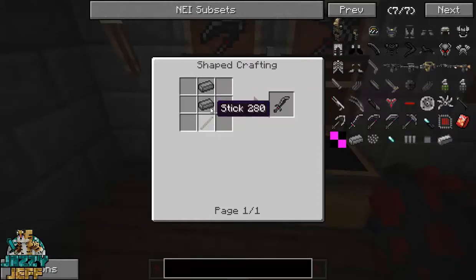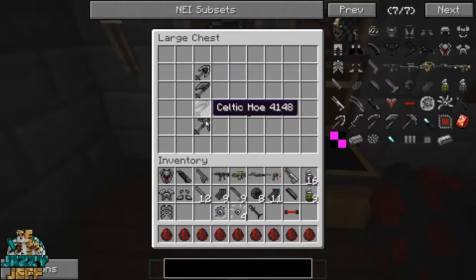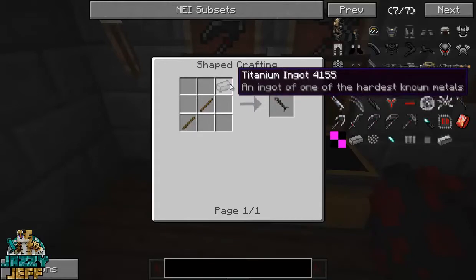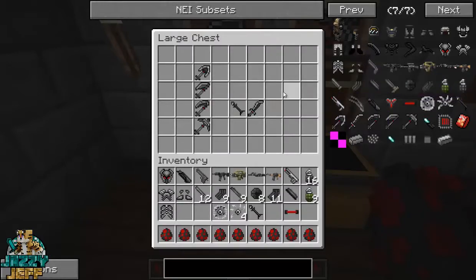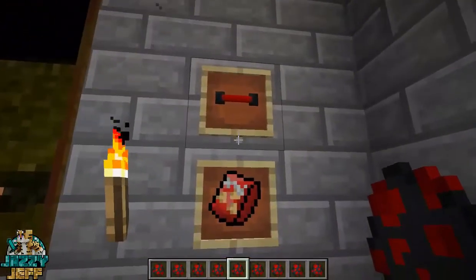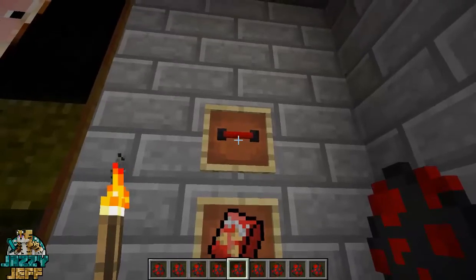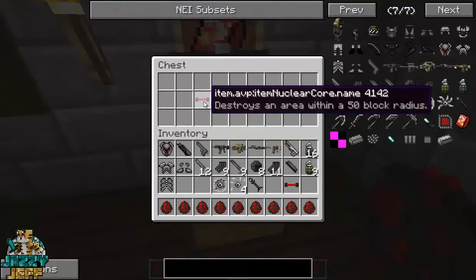So yeah, they're made in just the general way but using titanium instead of iron. So let's have a look at the spear — it's just made with one titanium ingot and you get plus 11 attack damage, which is absolutely fantastic. Now over here, lastly, we've got another few fun little items. This is a nuclear core, and you really want to be careful using this. I had a bit of a go at this just prior to doing the video, and I almost blew up the entire world.